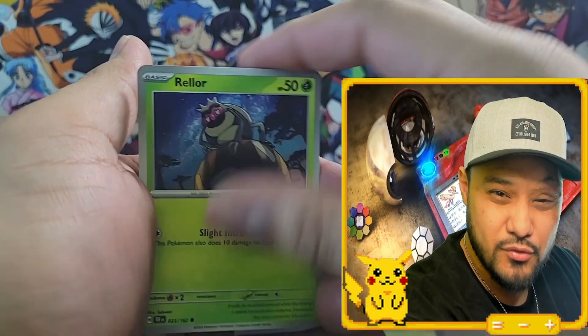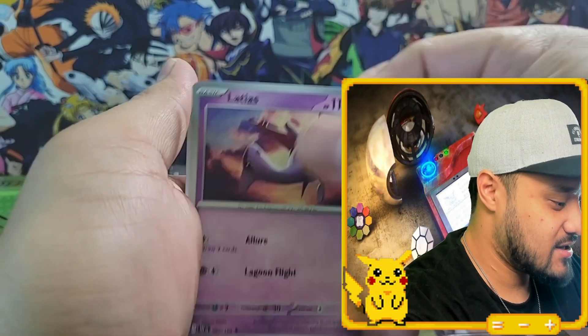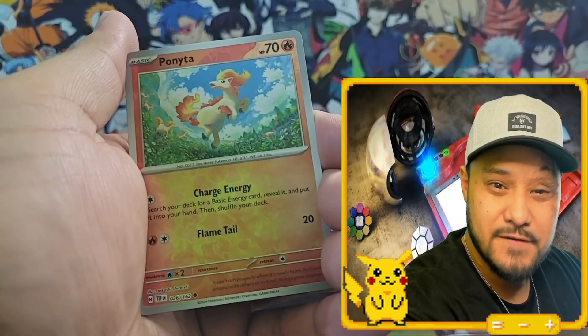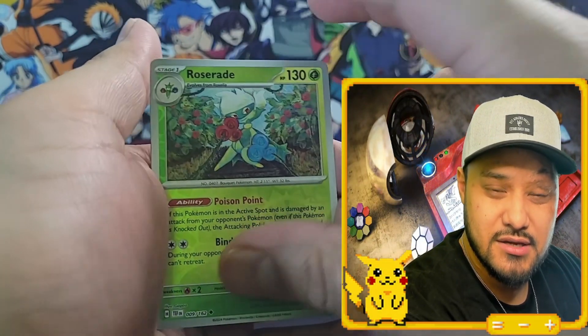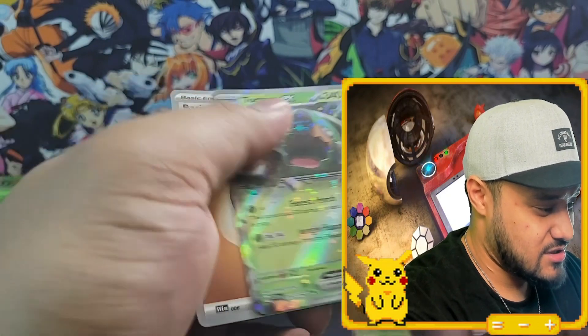Rellor — sitting on a pile of... watch your profanity. Ponyta, Chatot, Latias, Great Tusk, Bronzong, Nunita, Roserade. Come on, give me an EX. Torterra EX.